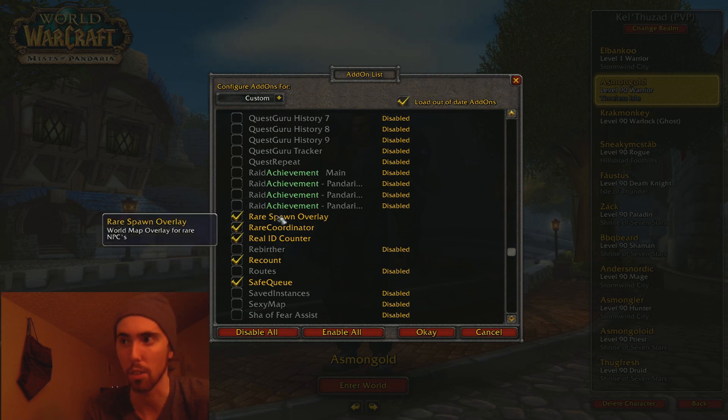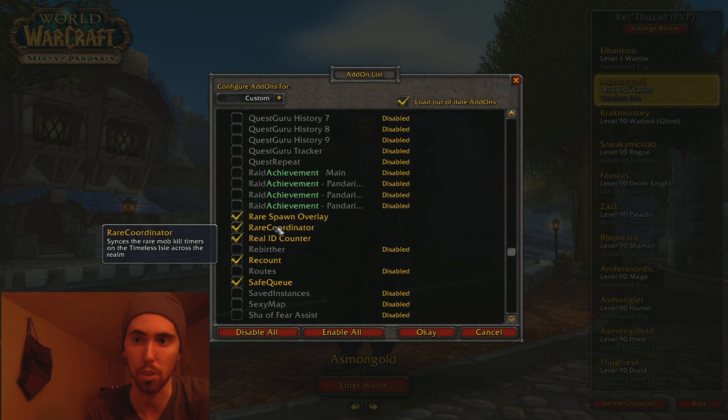Rare Spawn Overlay — that's again something that helps with NPC Scan. Rare Coordinator — this is just for Timeless Isle; it tells me whenever some of the rares are up, or somebody else targets them with this add-on on.